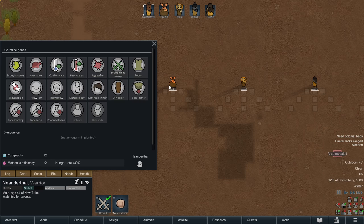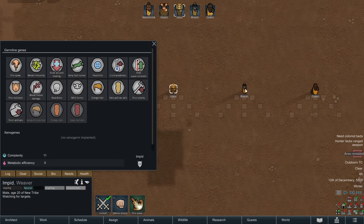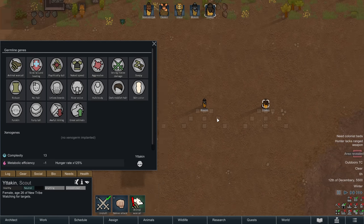We're going with Neanderthal, Pigskin, one of these Impid types, Wasters, and Yatkins — whatever the furry Chewbacca-looking ones are.